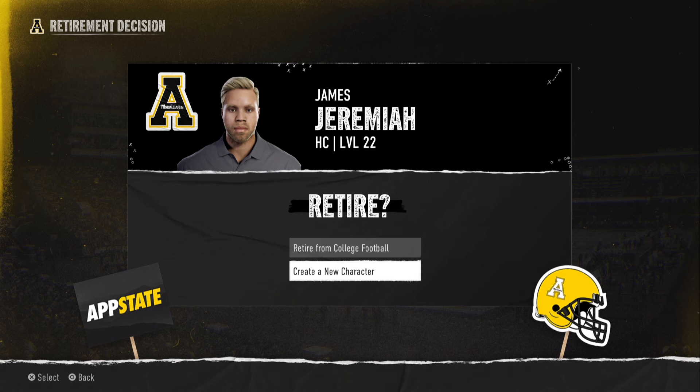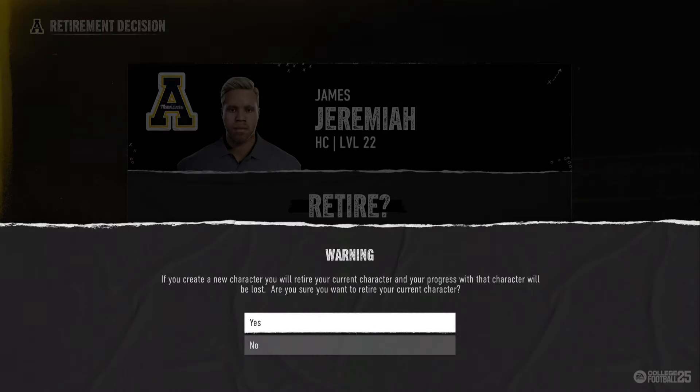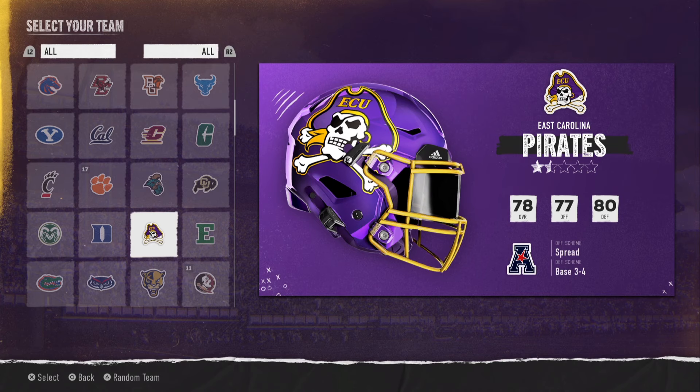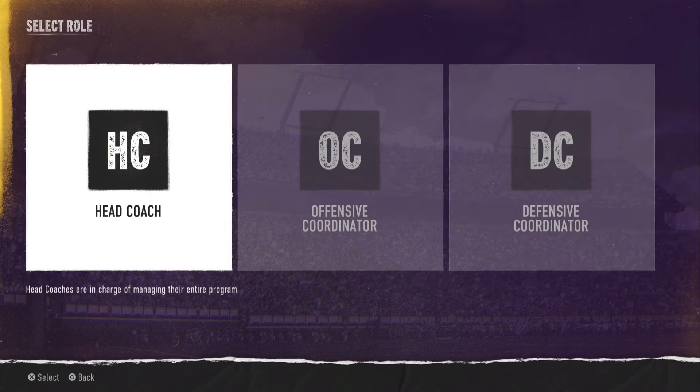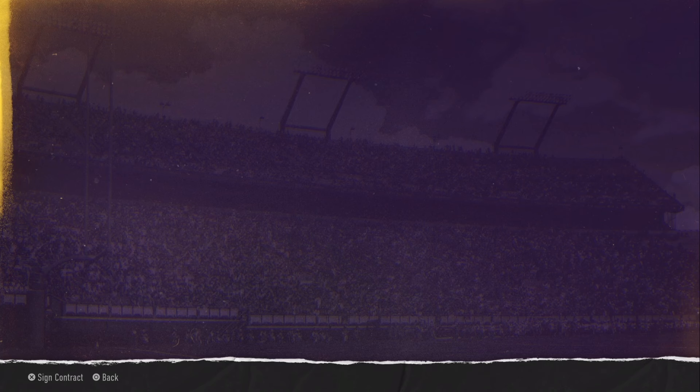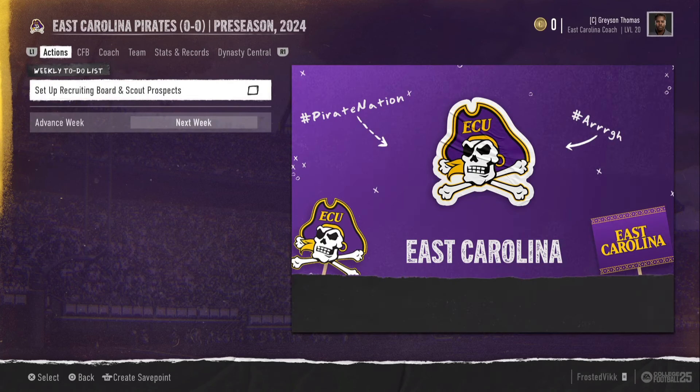If you do have a head coach that's already at a super high level, this will wipe the coach once you choose the new team, so just keep that in mind. But if you don't really care, let's say you want to go back to East Carolina — now you're at East Carolina. You can do a head coach, offensive coordinator, create a new head coach. You can't really transfer over your head coach unless you are playing a career as a head coach.